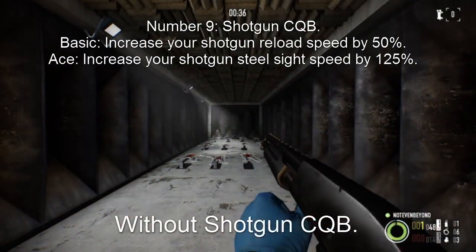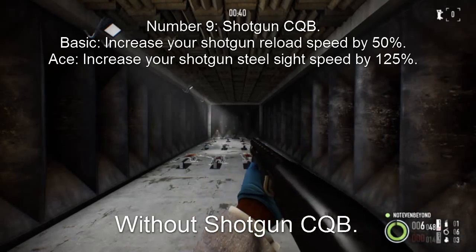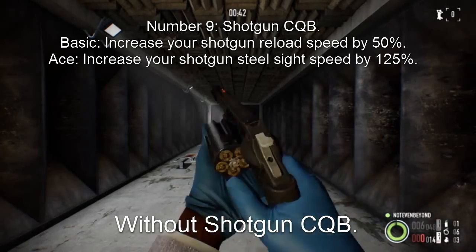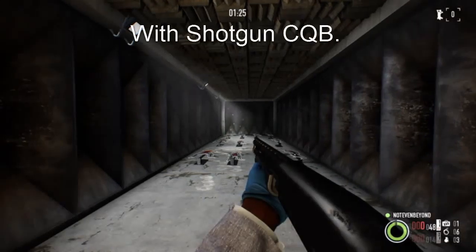Number 9. Reloading with shotguns can be very long and boring, and you don't want to get caught while doing it either. Shotgun CQB will make you reload 50% faster with shotguns. The basic skill is great, but not too much for the ace version.